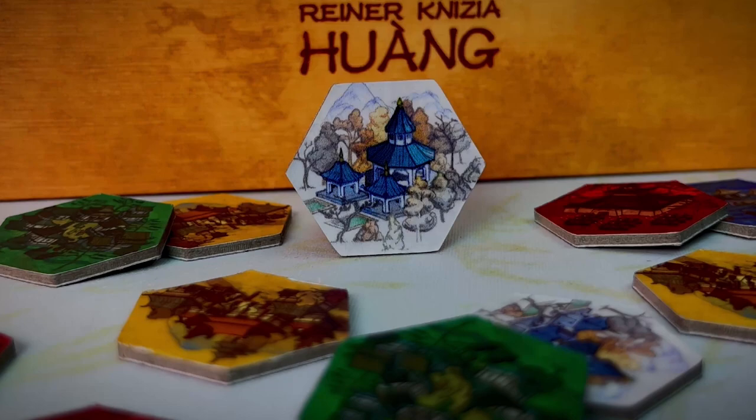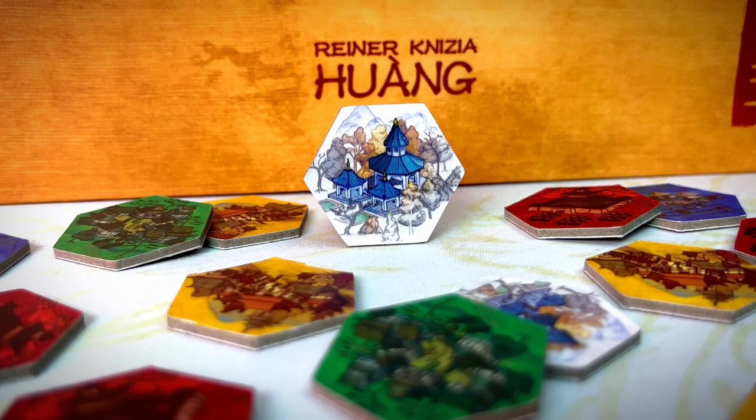White artisan tiles have no special effect when placed on the board or behind the screen. But they provide white wild victory points, which are vital to winning the game.